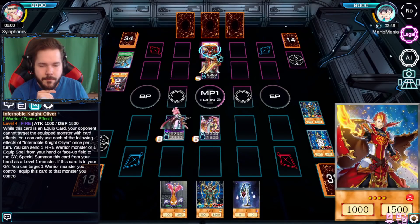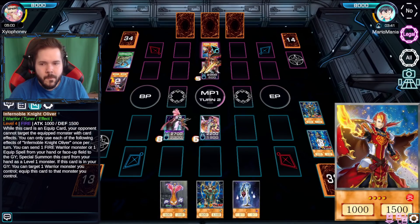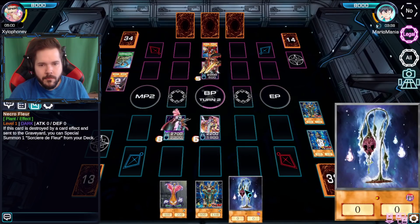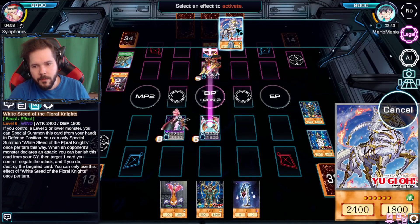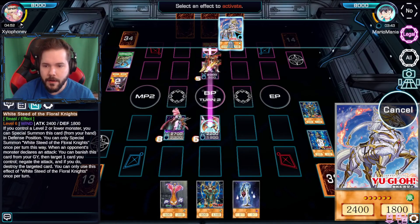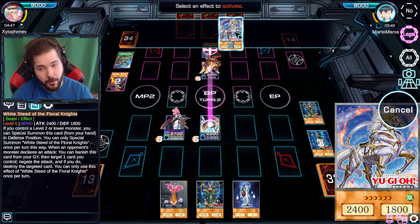First off I get to equip - is that all fulfilled? A stealth focus to come back to the field in about two turns I believe. So I gotta beat you before then. Now I'm hoping this turns out the way I hope. What's this card do? It's letting me activate my White Steed of the Floral Knights from the graveyard. When an opponent's monster declares an attack you can banish this card from the graveyard, target one card you control, negate the attack and if you do destroy the targeted card.